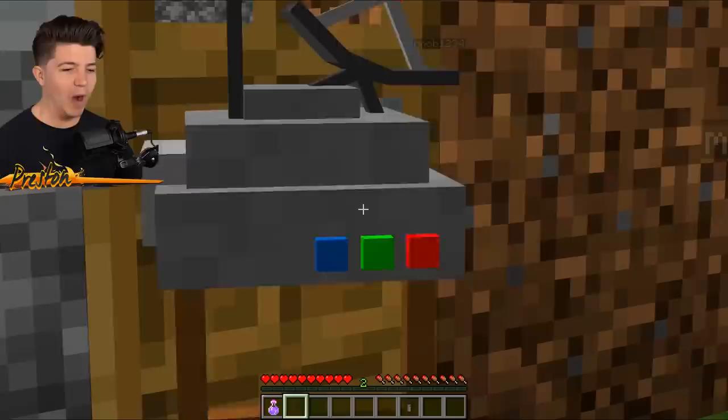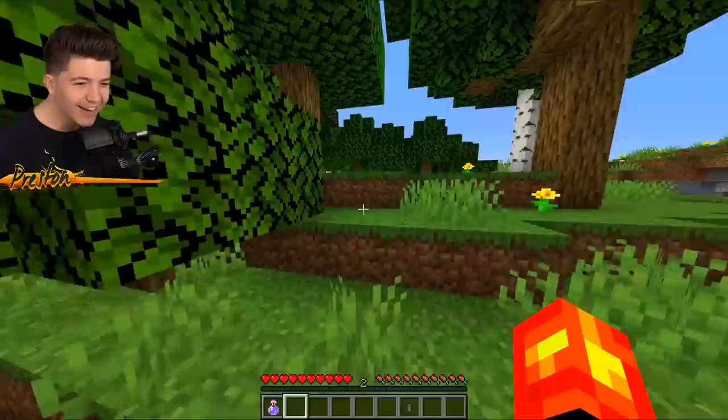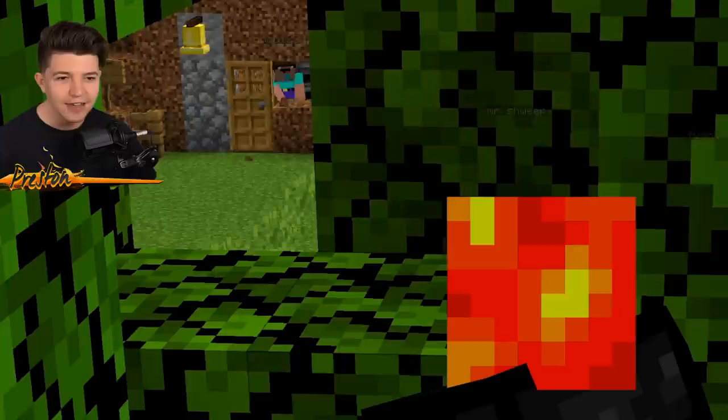We are going to place down the helmet at the front of the door. It looks so big. I can see noob1234 in the back. We're going to ring the doorbell a bunch of times — okay, I think that's enough. We have to run away and hide. Where's he at? Go to the door, noob! I don't see the noob. There he is! He just broke the dirt instead of opening the door.